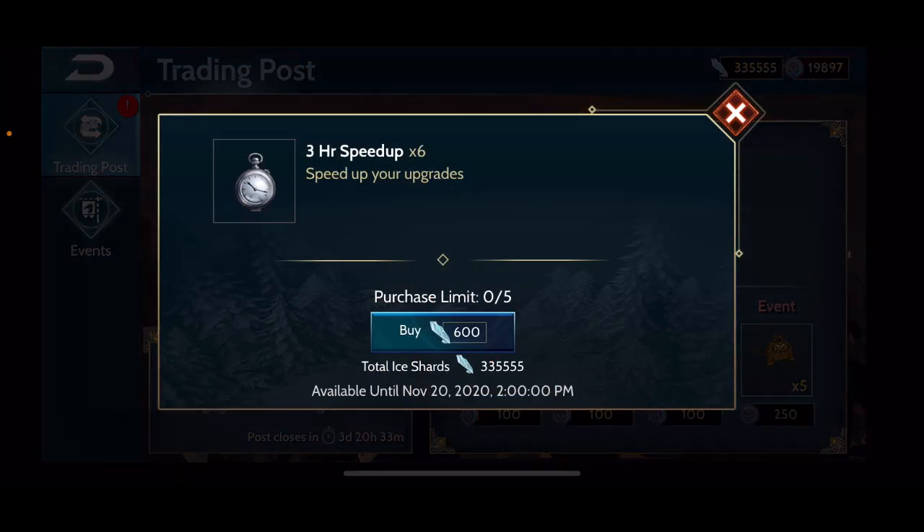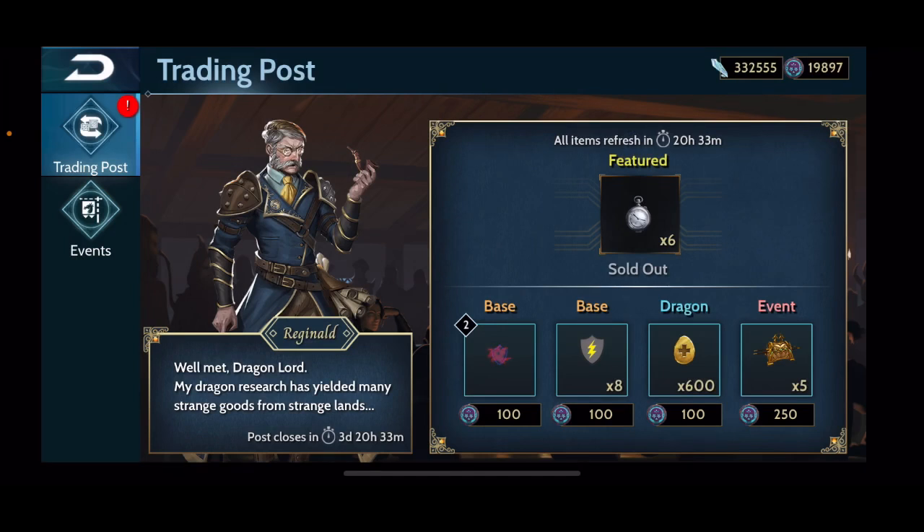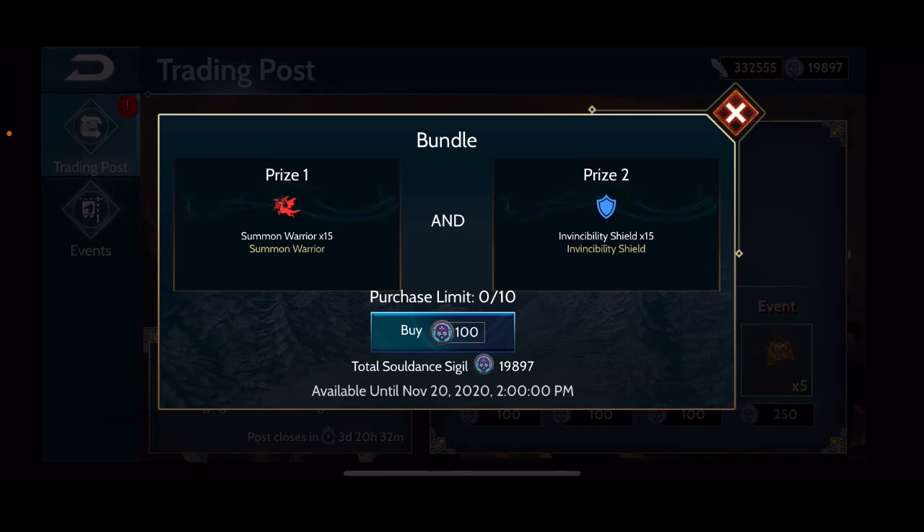The featured item is timers — six 3-hour speed-ups for 600 ice shards. This is a no-brainer for me. I have an excessive amount of ice shards and no towers I'm building that use them. The only one is the ice turret, and the vast majority of players do not invest energy and resources into it because there are simply better towers available. Some newer players below level 100 may have an ice turret and it may be beneficial, but once you get to higher levels you will have excessive amounts of ice shards you don't need, so getting timers in exchange is definitely an awesome idea.